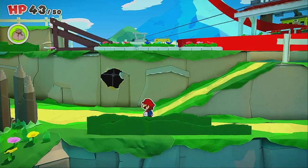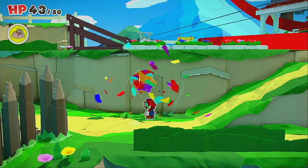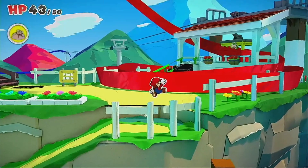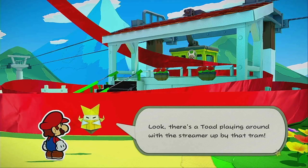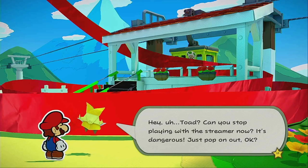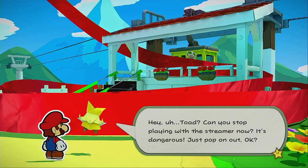Now if you go up there, you'll see the port to Autumn Mountain, but it is wrapped around in red streamer. There's a toad playing around with the streamer up by that train. 'Hey, toad, can you stop playing with the streamer now? It's dangerous. Just pop on out, okay?'